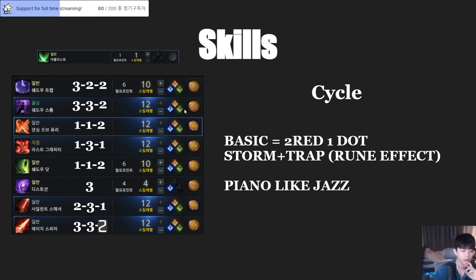Looking at the tripods — don't overthink them right now. For the rune, we're going to pick the Judgment rune with Shadow Storm and Trap, so if we're using Shadow Storm and Shadow Trap, Judgment will be working. Basically the cycle is the same: two red skills and one dot, or three red or one red depending on the pattern and cooldown. Two red and one dot is very comfortable. Storm and Trap are used together since their cooldowns are very similar.